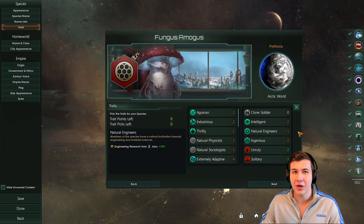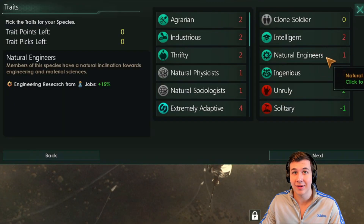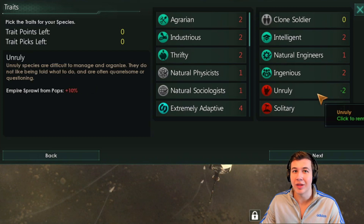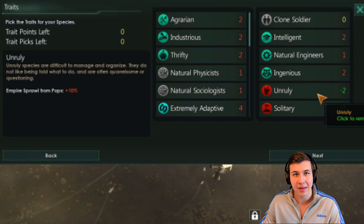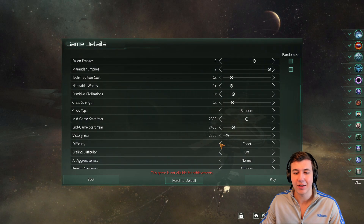As far as our other traits go, we're going with a more or less regular setup. Intelligent and Natural Engineers really helps out with science production, which is always nice to have. Ingenious is really great because energy is the best resource to produce. For our negative traits, we go with Unruly and Solitary because these are basically free picks. Now that we've covered the build, let's get into some gameplay.